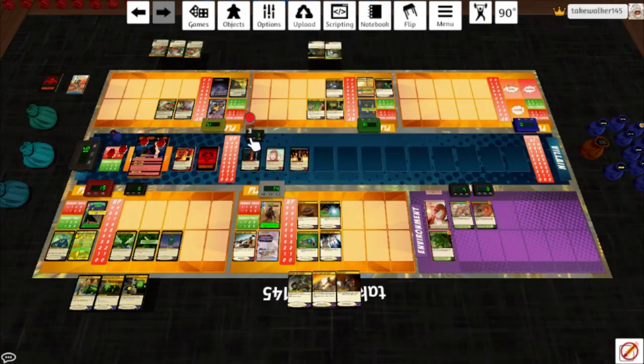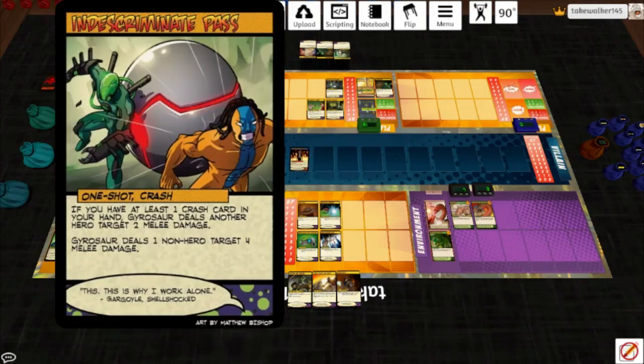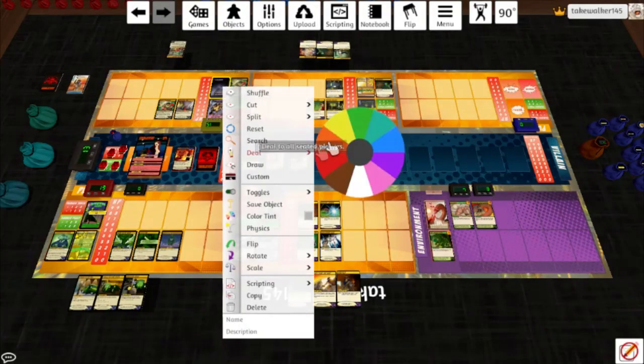Dramatic Cliffhanger again — now I'll terror and hit her for 1, draw a card. Indiscriminate Pass: if you have at least 1 crash card in your hand, Jairus 4 deals another hero target 2 melee damage. I don't — so Jairus 4 deals a non-hero target 4 melee damage instead. Let's hit her for 2 and remove that last token. Gyrosaur discards — not a crash card, so she'll hit the Katana for 2 and draw.